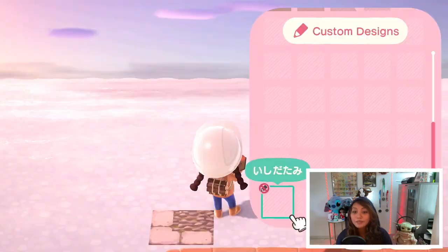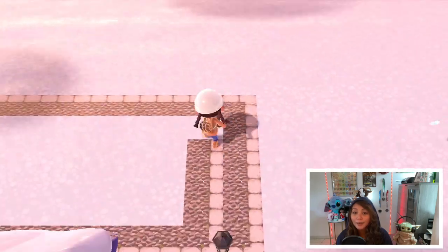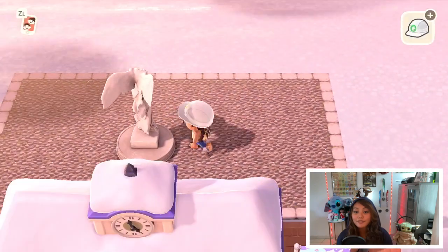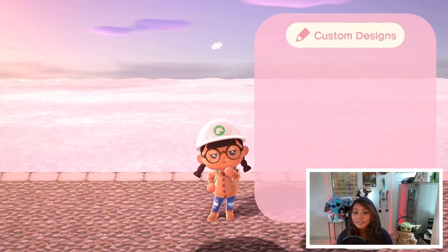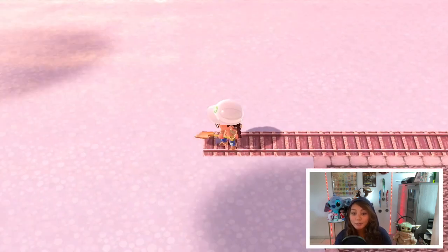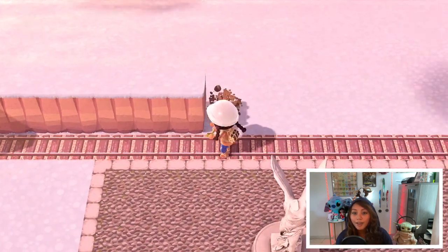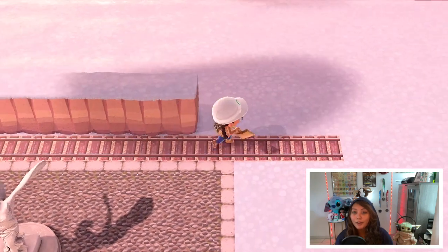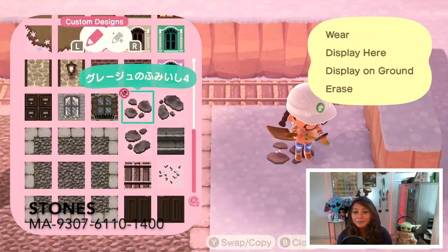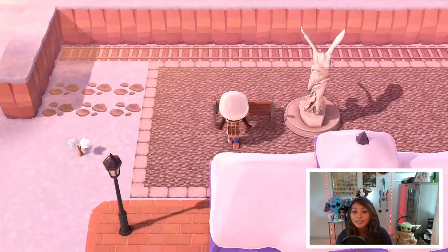Back here I'm building basically the train station stand — this is where people wait for the train to come. I put a statue as the centerpiece, put down the train tracks, and then I started to build a cliff around the train tracks. I'm placing the custom designs to outline where I want my incline to be.